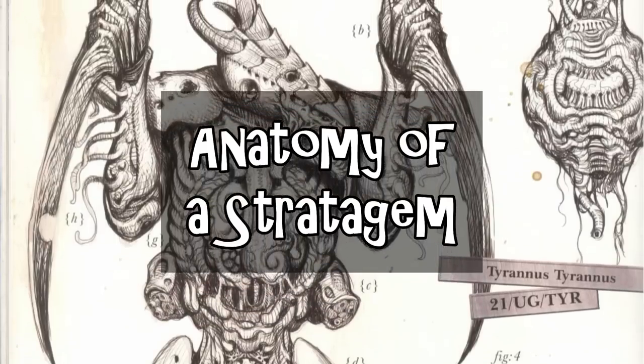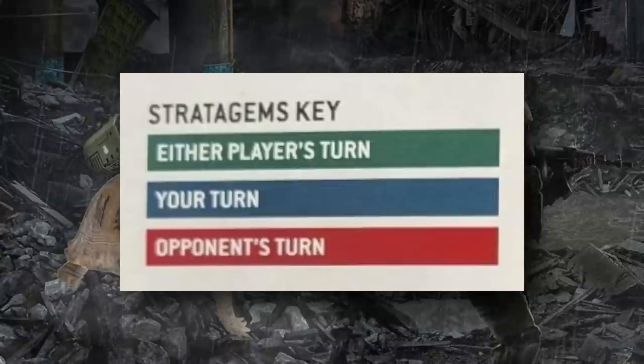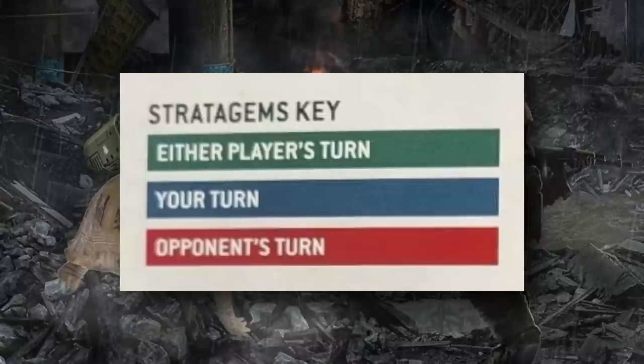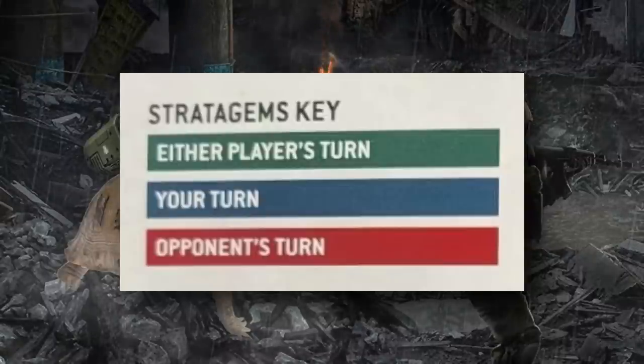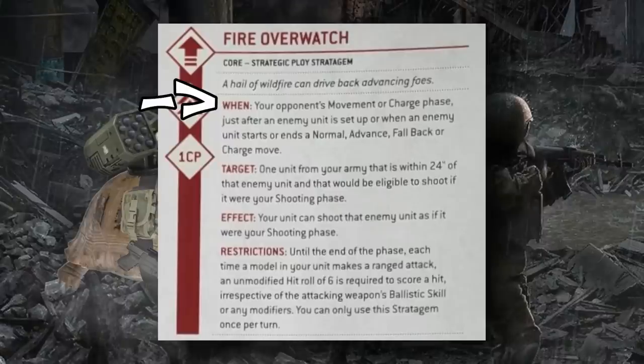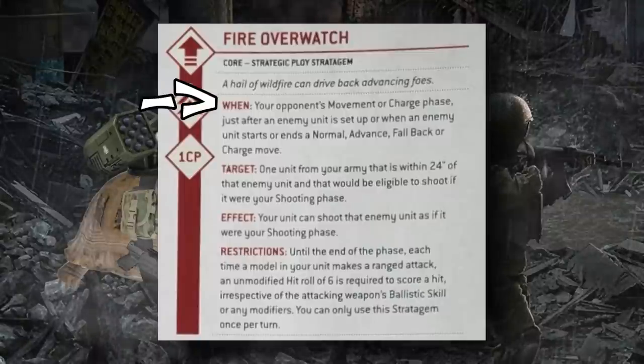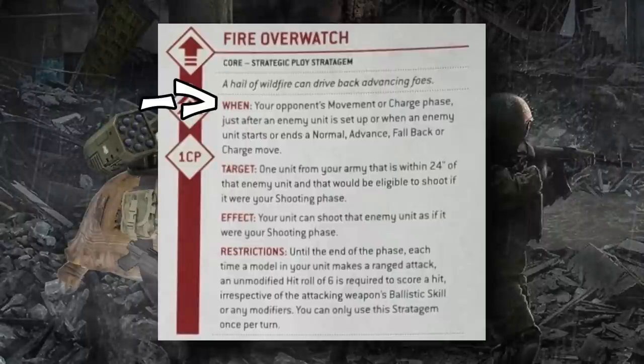The new format for stratagems is pretty easy to read. When you look at the stratagem card, you'll notice they are color-coordinated — the color corresponds to the time during the game that you can use it. Stratagems in green are usable on either player's turn, essentially any time. Stratagems in blue are used during your turn. Stratagems in red are used during your opponent's turn.